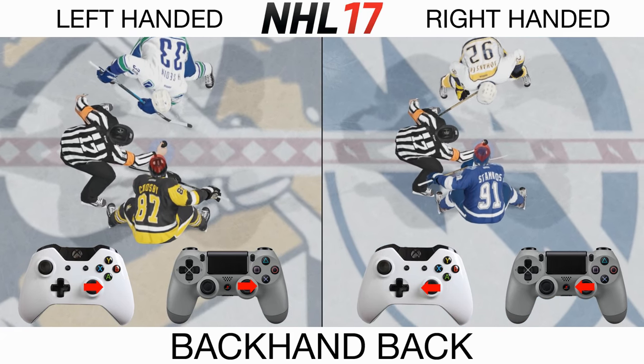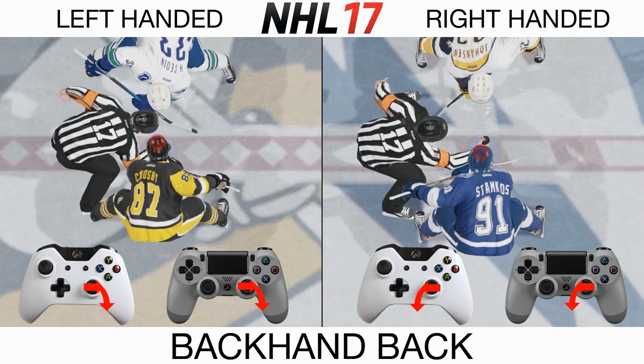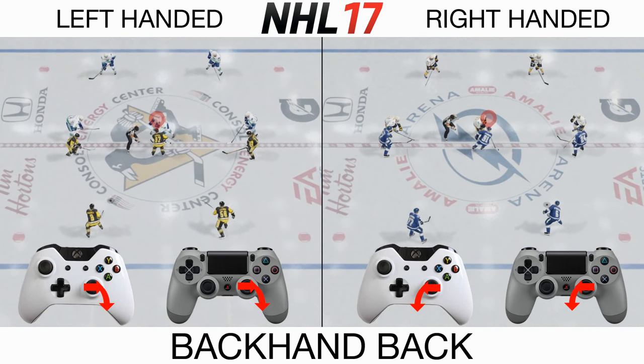Hold your right stick opposite of your player's hand. As soon as you see the ref start to move, rotate your right stick down in a circular motion. This will always win the faceoff to your strong side.